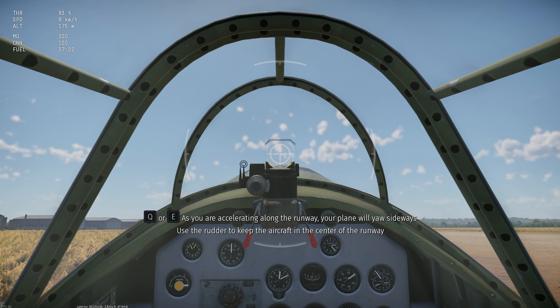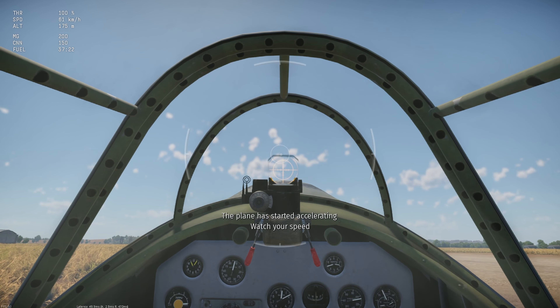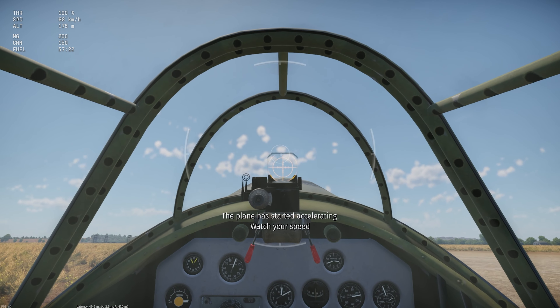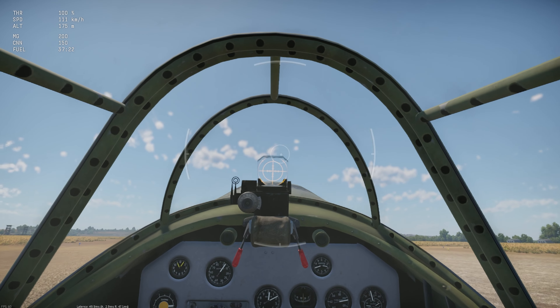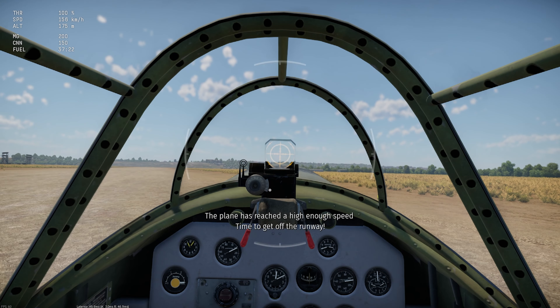As you are accelerating along the runway, your plane will yaw sideways. Use the rudder to keep the aircraft in the center of the runway. The plane has started accelerating. Watch your speed. The plane has reached a high enough speed.